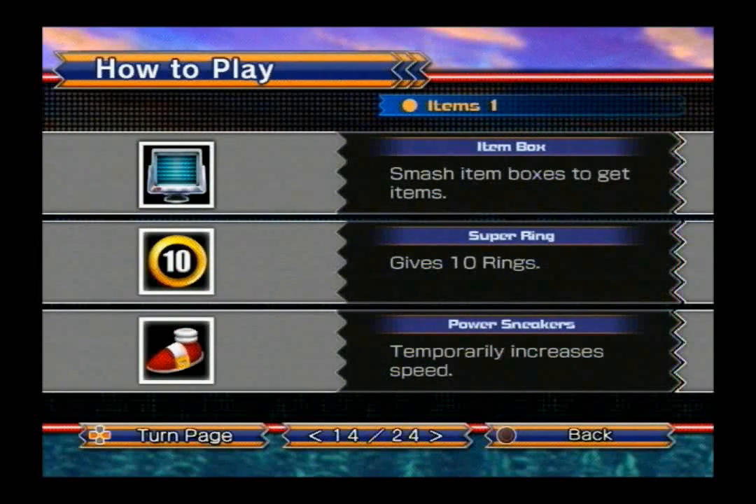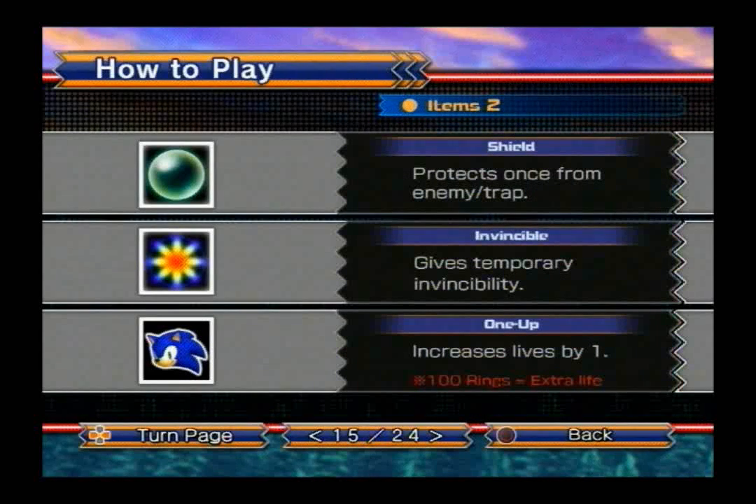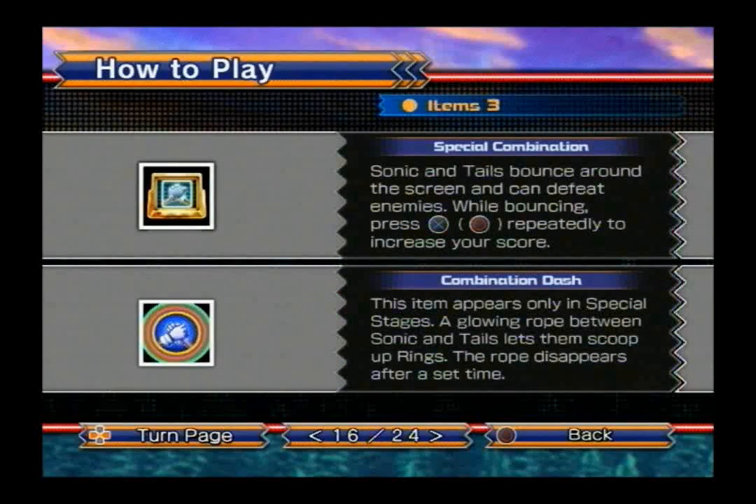Item boxes return once again. Smash item boxes to get items. Super ring gives ten rings or more. Power sneakers temporarily increase speed. Shield protects once from an enemy or trap. Invincibility gives temporary invincibility. Life increases lives by 1. You can also gain 100 rings for an extra life, or score over 10,000 points at the end of a stage. Special combination is new — Sonic and Tails bounce around the screen and you can defeat enemies while bouncing; press circle or X repeatedly to increase your score. Combination dash appears only in special stages — a glowing rope between Sonic and Tails lets them scoop up rings, and the rope disappears after a set time.